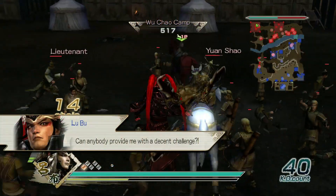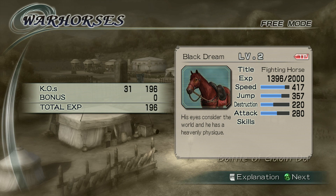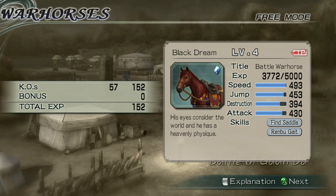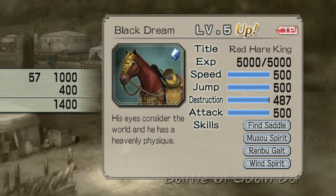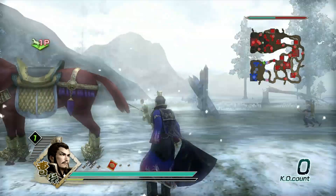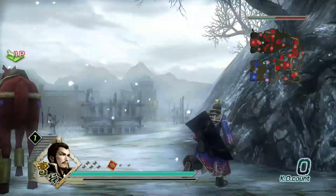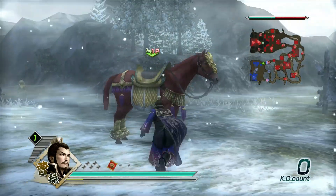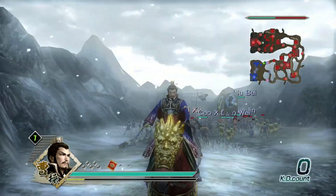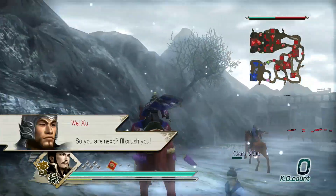I personally equipped Lu Bu and quickly ran through the Guan Du stage again multiple times, as it was the quickest stage to beat. After about 5 battles, I'm finally a proud owner of the Red Hair Mount in Dynasty Warriors 6. Also as a side note, look how insanely massive this horse is compared to standard characters. I really hope this video was helpful with explaining how to unlock Red Hair. I still think it's really weird how weapons and mounts were handled in this game, but at least Red Hair was still in this game to some degree.